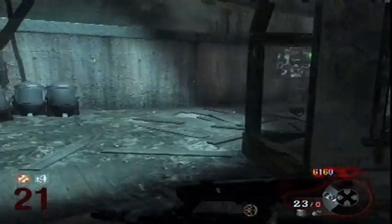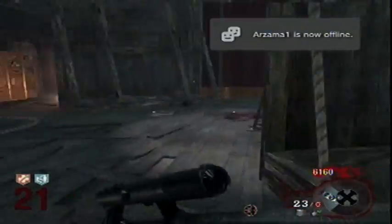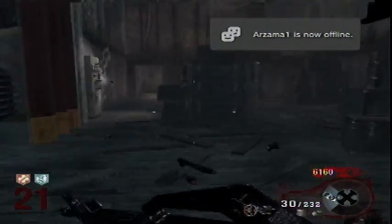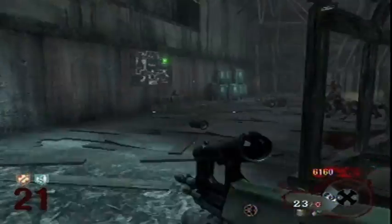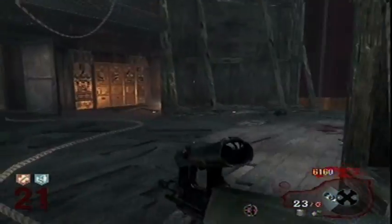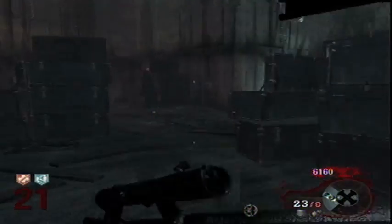Out of the mystery box I got a Commando and a Galil. You want to make sure you always have one gun that's off the wall — minus the M16 — so you'll never run out of ammo; you can just go buy more. If you have two random mystery box guns, your only hope is a max ammo drop, and that's not a good situation to be in.